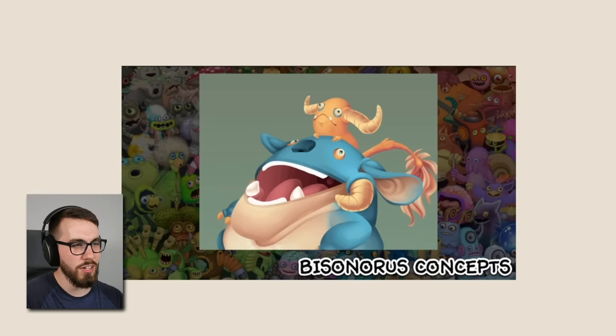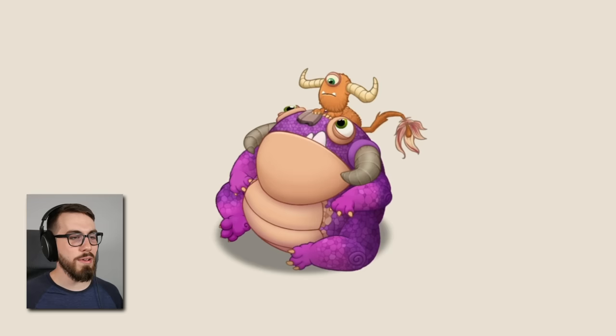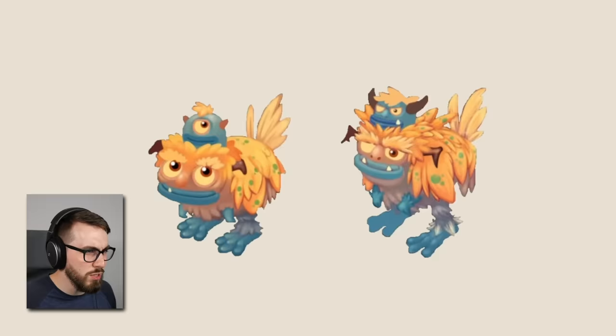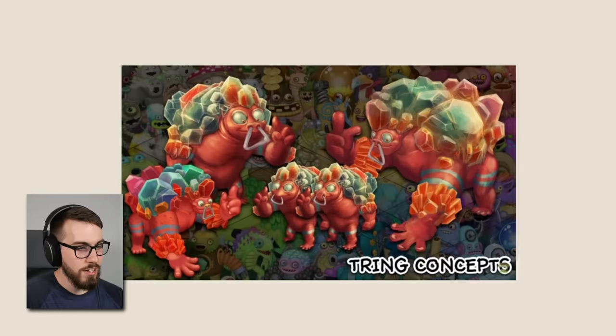I don't know why, but this image is called lilo-and-stitch.png. These are the Bisonerous concepts — I kind of like a couple of them. Not the one on the right — the one on the right looks super evil. The one on the left not so much. The small guy being a little more evil makes sense, like the emperor guy, but the other dude should be more friendly. It kind of reminds me of someone wearing an eye patch, which is why they look so evil.